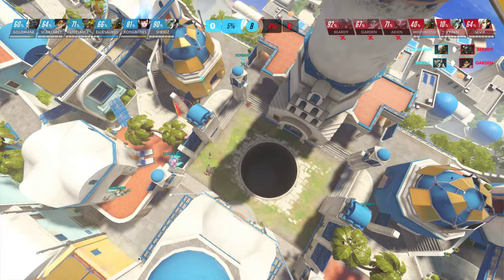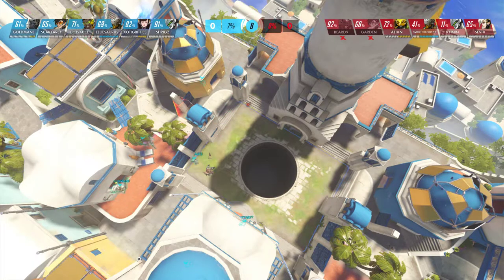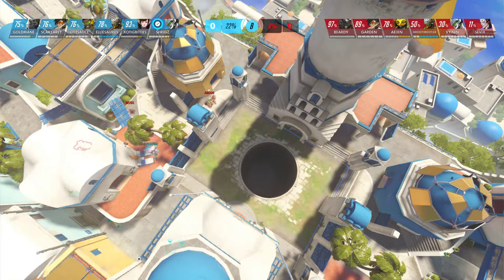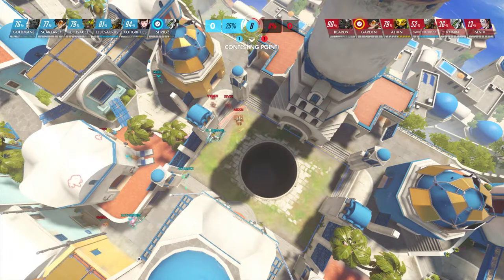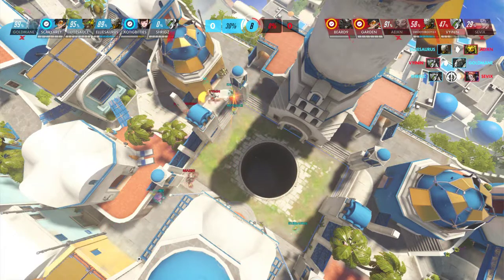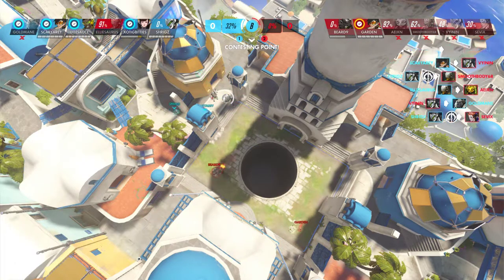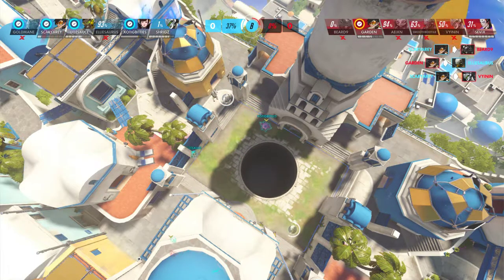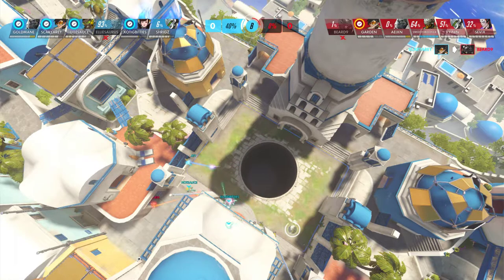Red team is going to regroup now. Blue is going to hold high ground — seems like a waste of defense matrix there, but it should recharge soon. The Tracer rotates around back side; Hot Sauce comes in to push them away, but that allows red team to rotate through the front. The Arisa gets on point and starts contesting, allowing red team back in. The other team hasn't gotten Transcendence yet since it's only been the first fight and it's a slow-building ult charge.